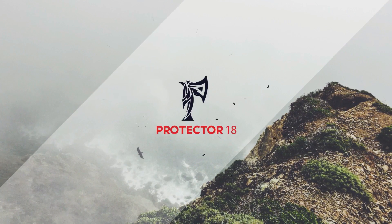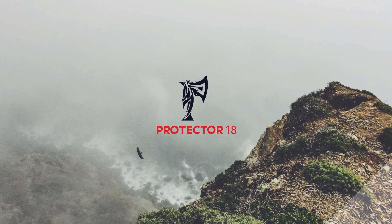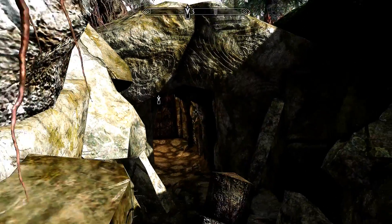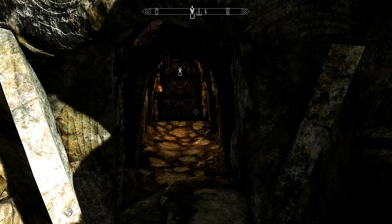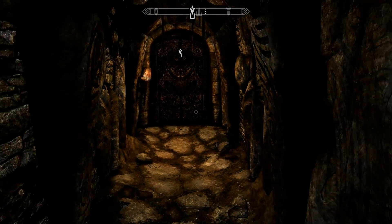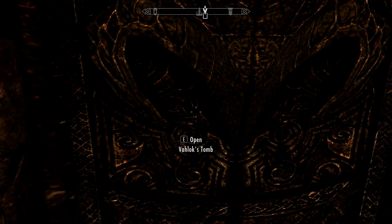What is up guys, Protector18 here. I'm going to do a walkthrough of the Lost Legacy quest. It is a quest in the Dragonborn DLC. After you find a missing blacksmith in the town Skaal, you free him from the elves and get a map. Once you return that, the leader of the town will come to you and ask for you to protect him in this tomb.